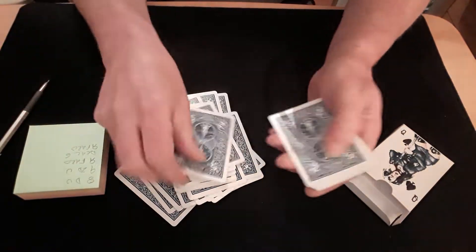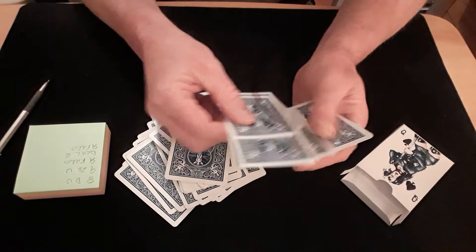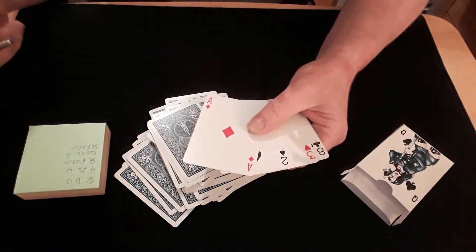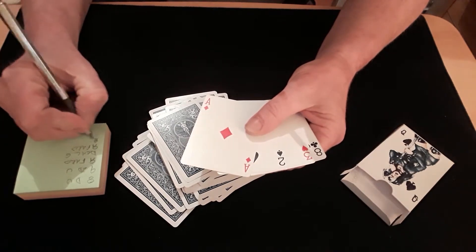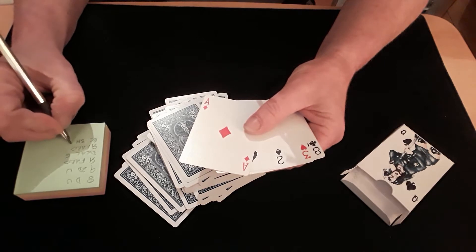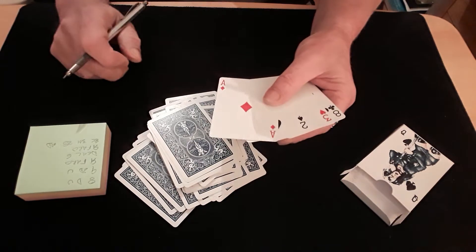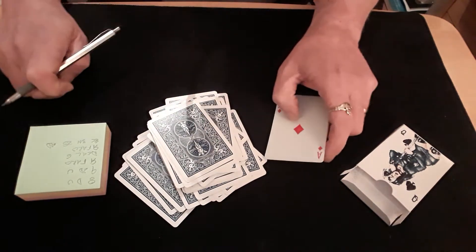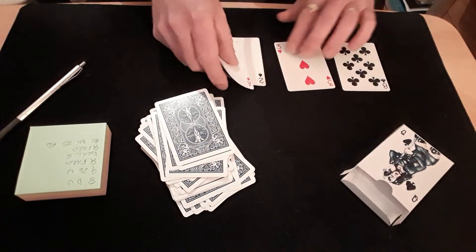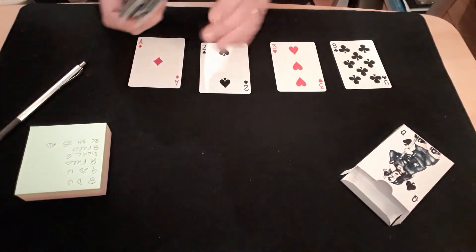So one, two, three, four, five, six — and then a quick reverse faro. I end up with these four cards: eight of clubs, three of hearts, two of spades, and the ace of diamonds. You know you've ended up with those cards — and they came out in chased order, which is pretty cool.